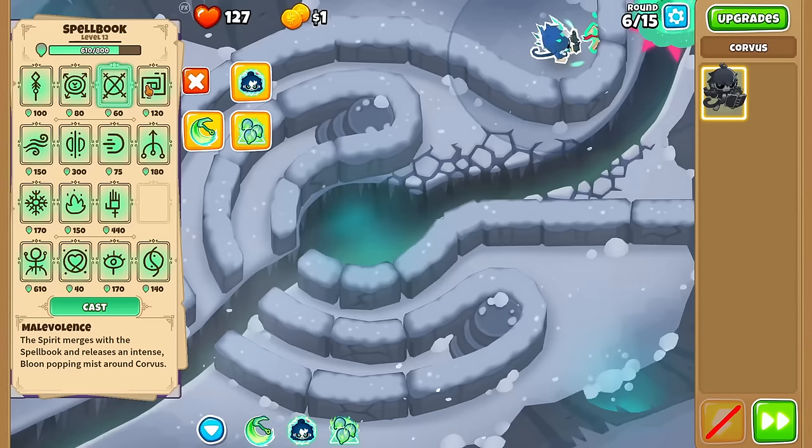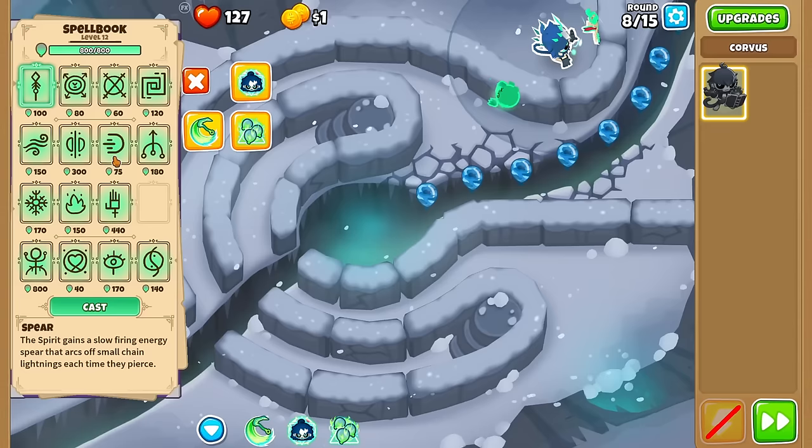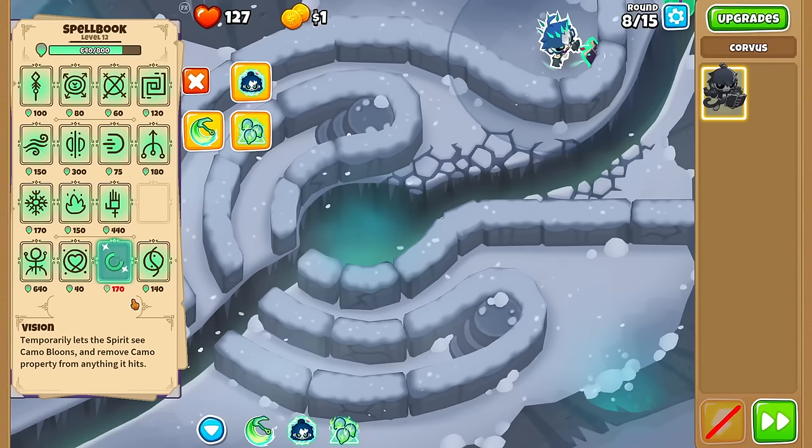Storm looks like it unleashes an onslaught of energy blades. Looks like our spellbook is full of mana now — should we use it? Which one sees camo? Vision — costs 170 mana — temporarily lets the spirit see camo, and removes camo from everything it hits. That's a large price to pay just for camo protection.